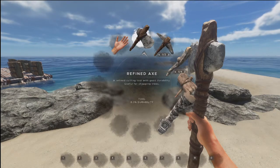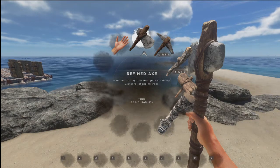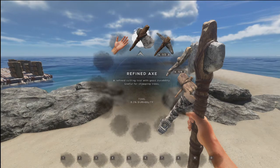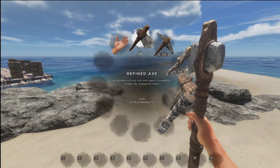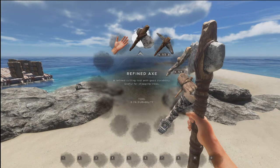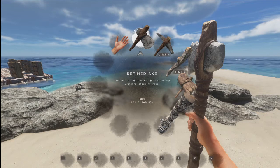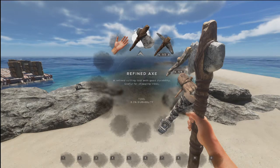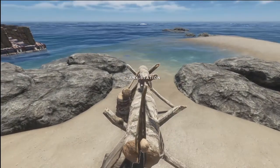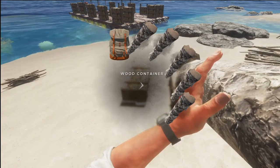Tip number nine: creating a plank station, or anything else that needs an axe in its creation. Always wear down your axe tool to the lowest durability it can reach before it disappears, so you get the most use out of it before discarding it. Here I've got it down to 0.3 percent, which is really low — I've never got it that low before. If I try and hit anything with it, it's going to break. There we go — there's my plank station, and I haven't wasted a brand new axe.